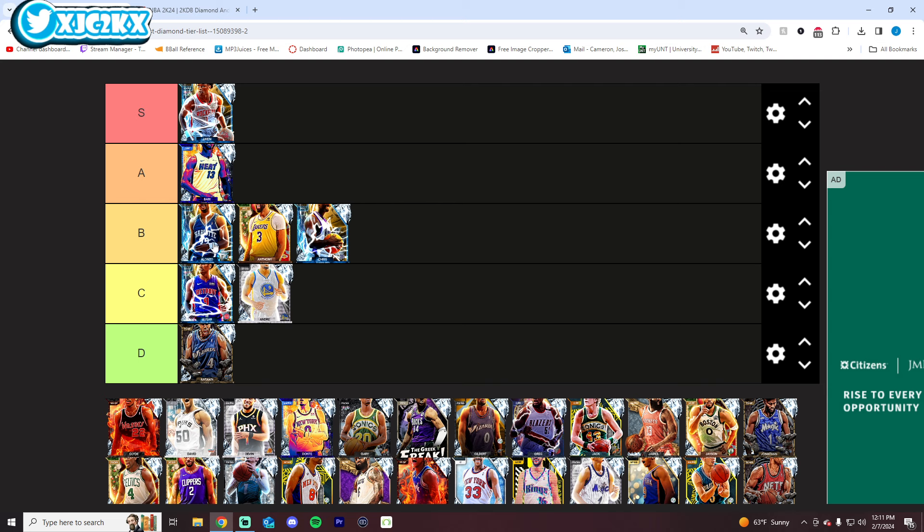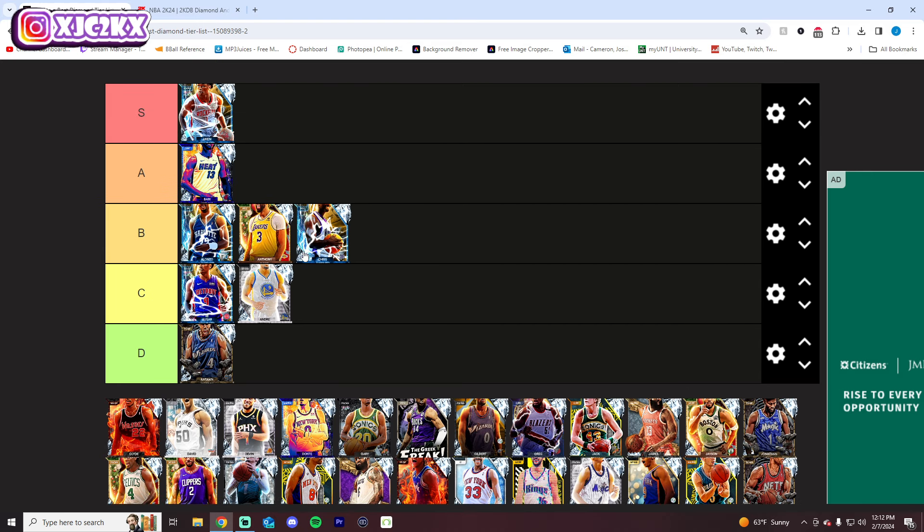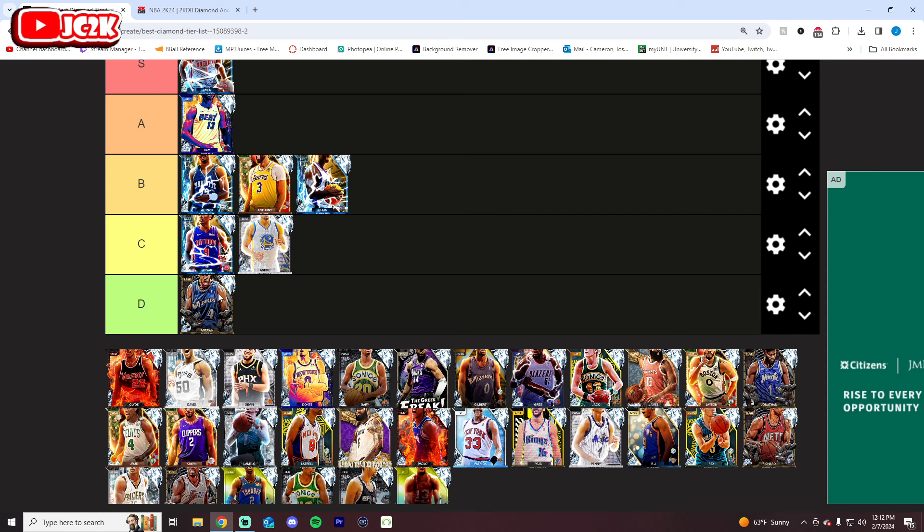Chris Webber is another good power forward — like AD and Alonzo Mourning, they're all the same tier of card. His release is kind of bad, but he's a very good playmaker for a power forward. I think he's actually very similar to Jermaine O'Neal as a card, as a pink diamond. I do think this Chris Webber is a pretty decent card — B tier is fair. He does everything pretty darn well, and his release isn't amazing, but overall he's a pretty good card.